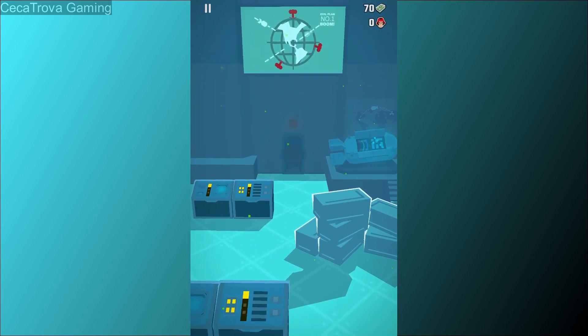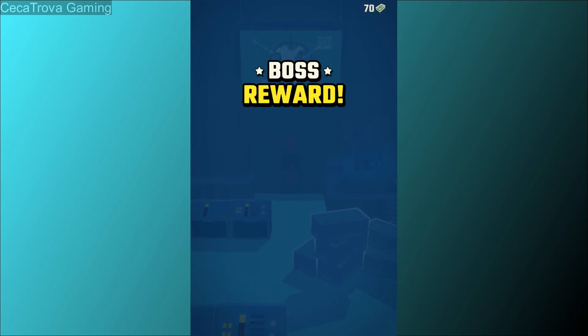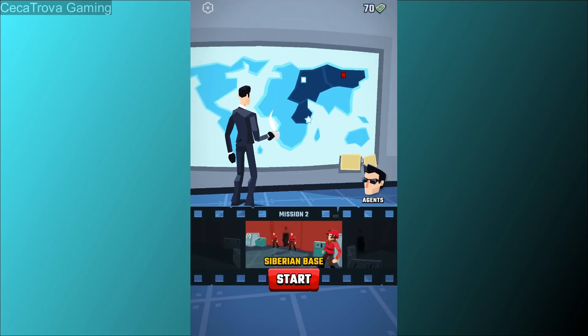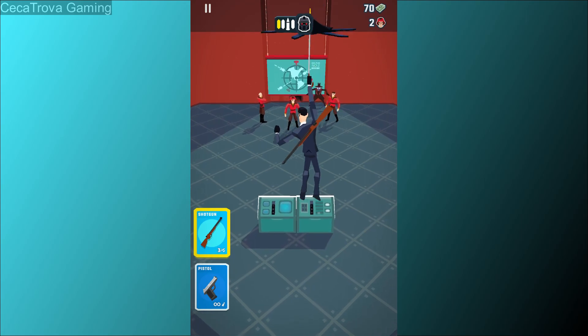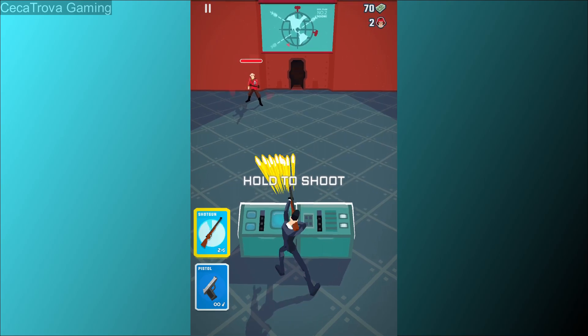It also fires automatically. The graphics are great for this game. That was the boss. Okay, so mission 2 — Siberian Base — let's start. Choose gadget, I'm gonna go with the shotgun.